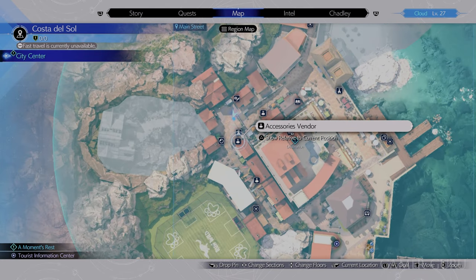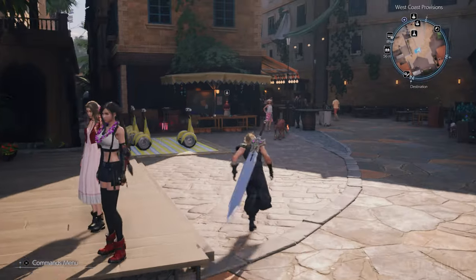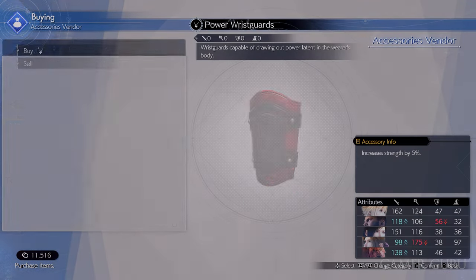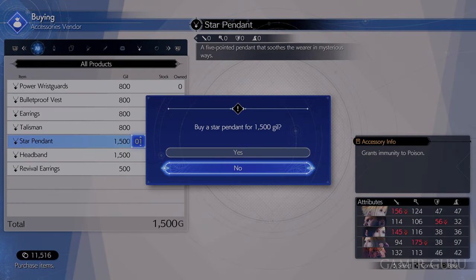The next thing to do is head over to the accessory vendor and pick up a few star pendants. These will make you immune to poison, which is very useful for the boss in this chapter as well as many other enemies in the future.